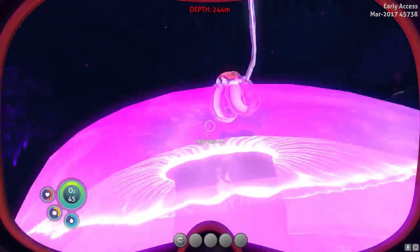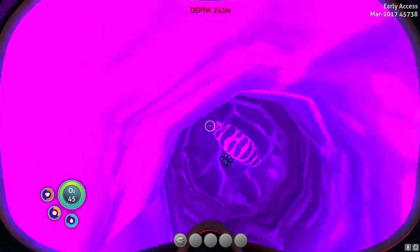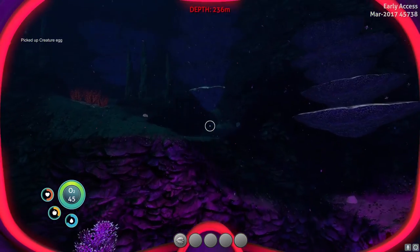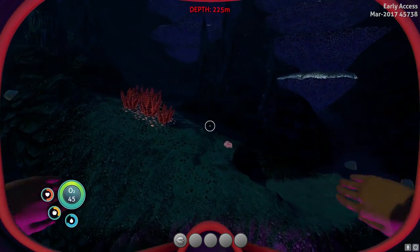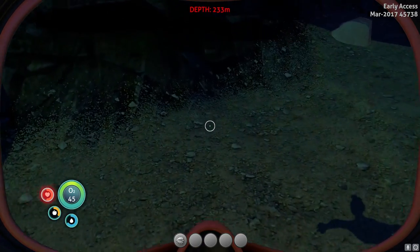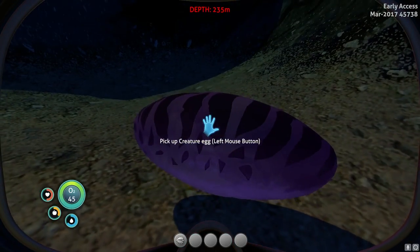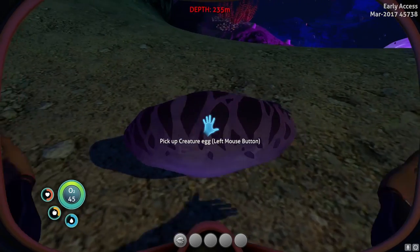The crab snake was very upset at me and did not let me take it. Now I have taken one egg and we are going back to lay it down where there is a little bit less light to see how cool this egg looks. Creature egg — let's drop it. And you can see it's pulsating. It's about to hatch. It's an awesome looking small little egg.